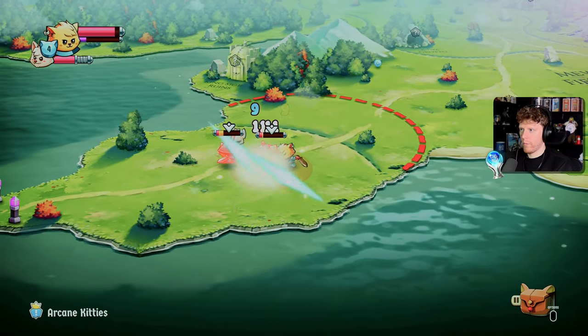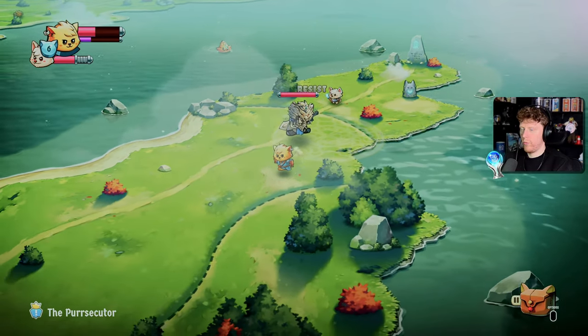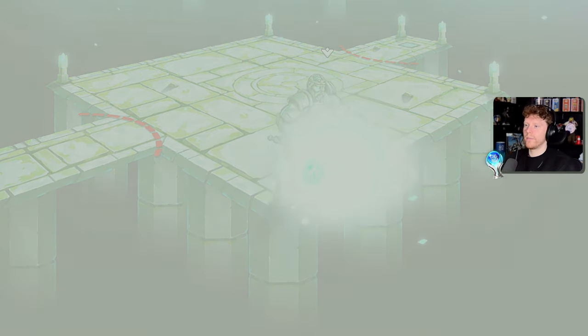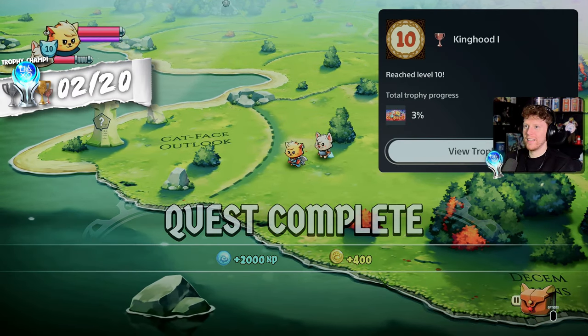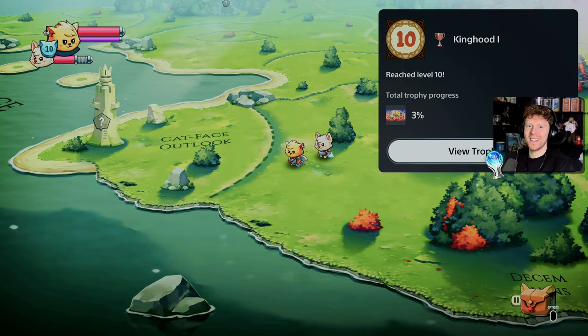Continued on, beat up some guards, reached level 5, fought an unbeatable foe that was resistant to everything and got trapped on a little island. While trying to escape, I faced another boss and completed Kit's Test. Quest complete and another trophy - Kinghood - for reaching level 10.